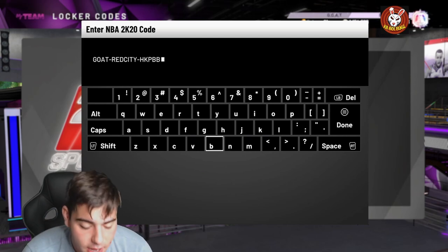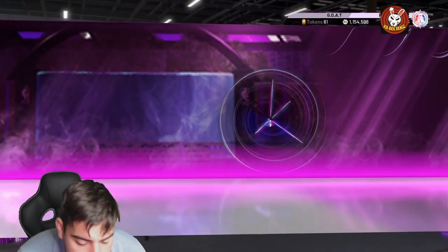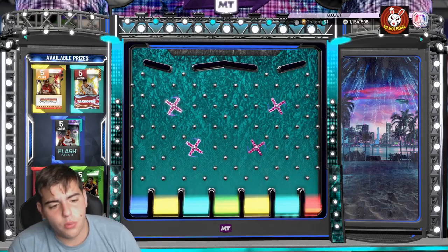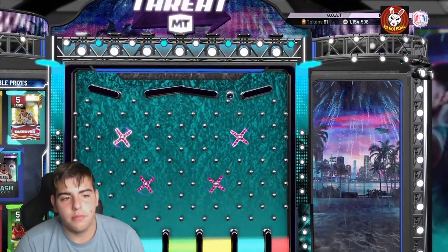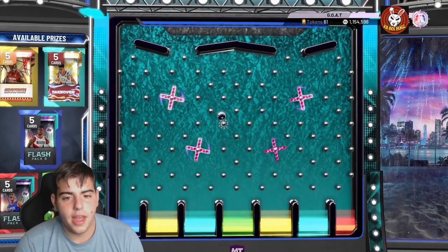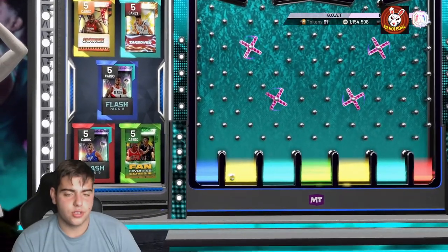Here's the first locker code — GO-RED-CITY-HKPBB. This one guarantees a pack. I'm going for the Takeover Giannis; I want Giannis so bad. I'll take whatever though. Showtime and the Giannis packs have the most value. Showtime and the Giannis ones are right next to each other — and we get the Showtime pack! Then we've got another locker code.